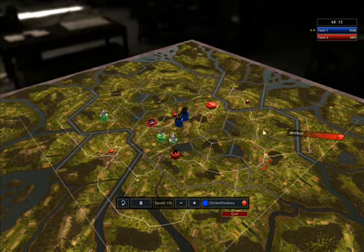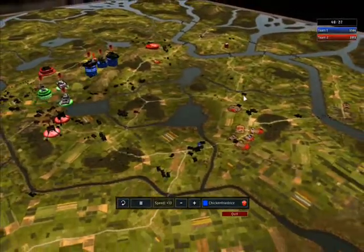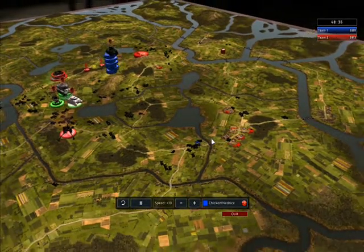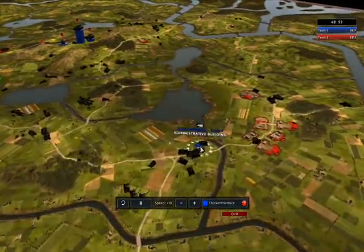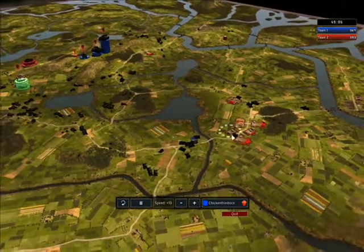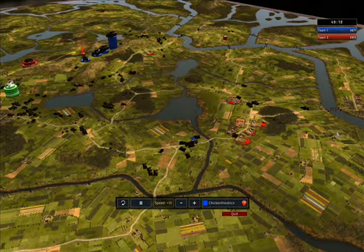This guy has had almost nothing for 10-15 minutes, and his economy is not going well — almost no income. He never seemed to bother noticing the admin building here and never decided to take it over with infantry. If he would have, maybe he could have won — who knows — because he could have changed the whole entire game by just taking that one building.